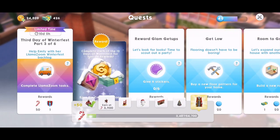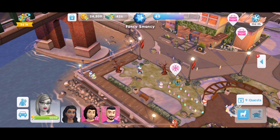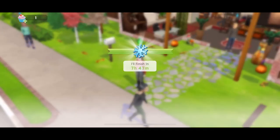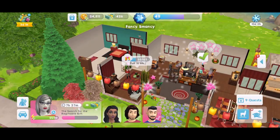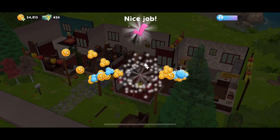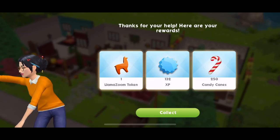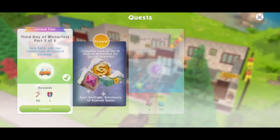Now part three: help Emily with her Llama Zoom Winterfest backlog. We need to complete the Llama Zoom, so we need to head on home. I am in the middle of my Llama Zooms — I think I am almost done with them. All I need to do is complete a quick event and then my Llama Zooms are completed. So let's just work on this quick hangout. Yes, it is completed and they are done — that was excellent. We got 250 candy canes and that just worked really quickly. I love it when that happens. That is part three done.